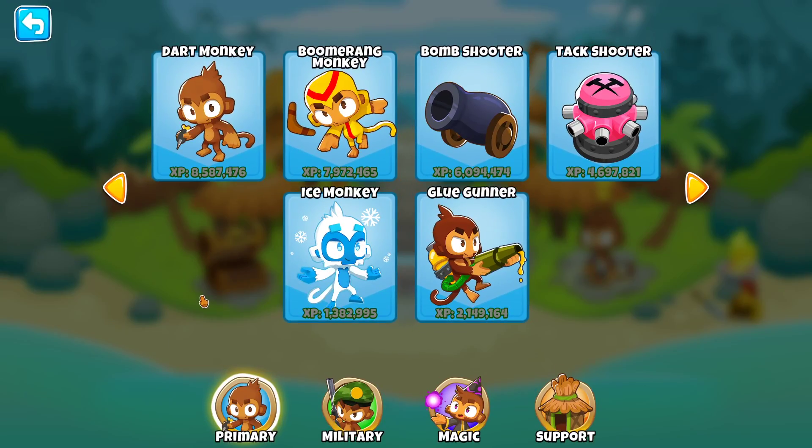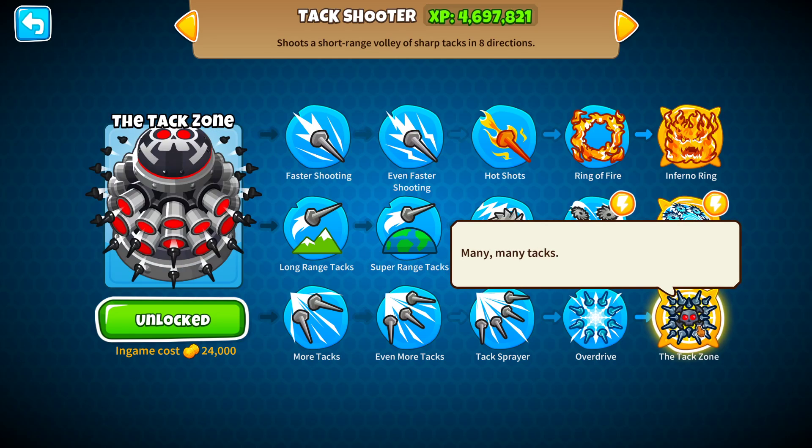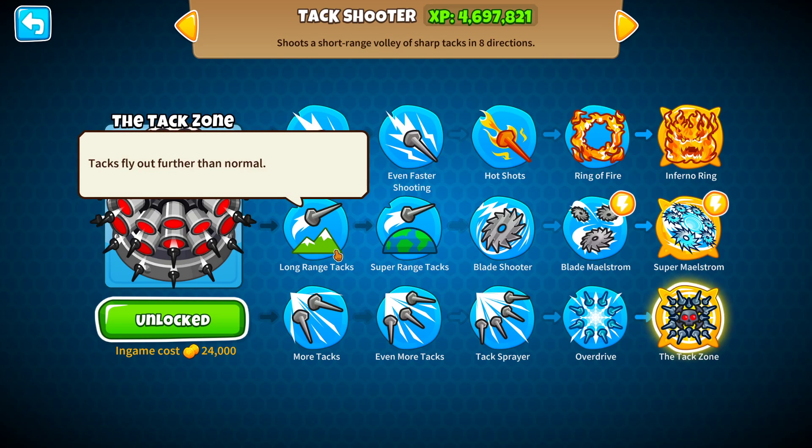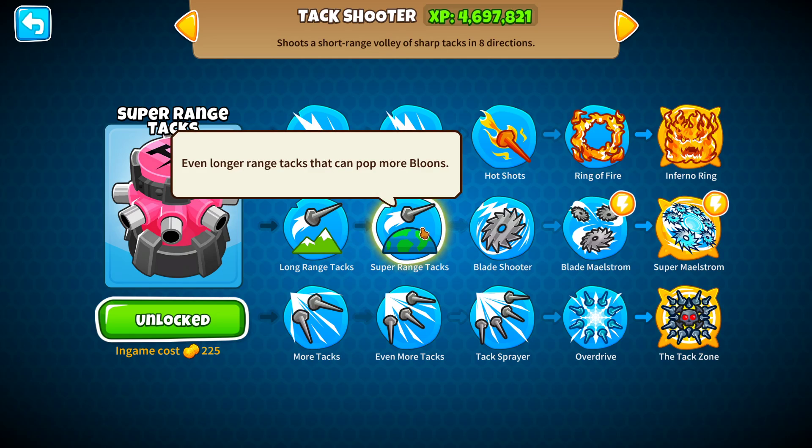Today I'm going to be analyzing a tower that has been buffed in this last patch — the Tack Zone. The Tack Zone itself has been nerfed with less pierce and less range, but what has been buffed is the middle cross path. With the middle cross path, especially the second upgrade, you gain a lot more range and more pierce.